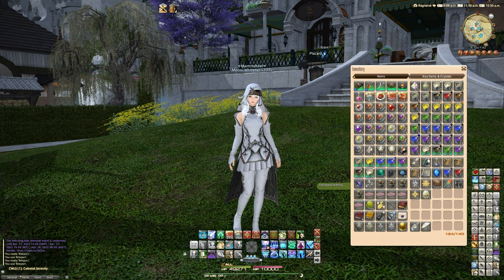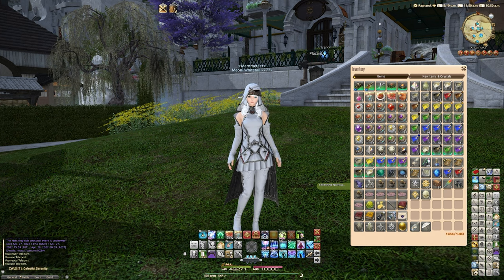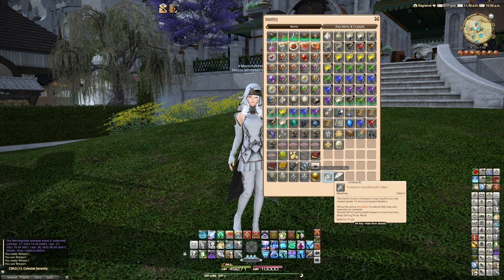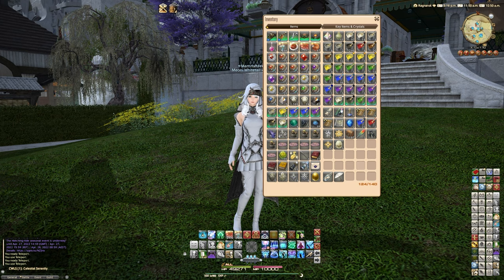If you're unaware, you can get one of these time-worn Kumbira skin maps, which is the 8-player level 90 maps. You can do these with less than 8 players if you wish — we've done a three-man run and it was fine. But sometimes in the last room, if you get to the last room, you can get some cool stuff.